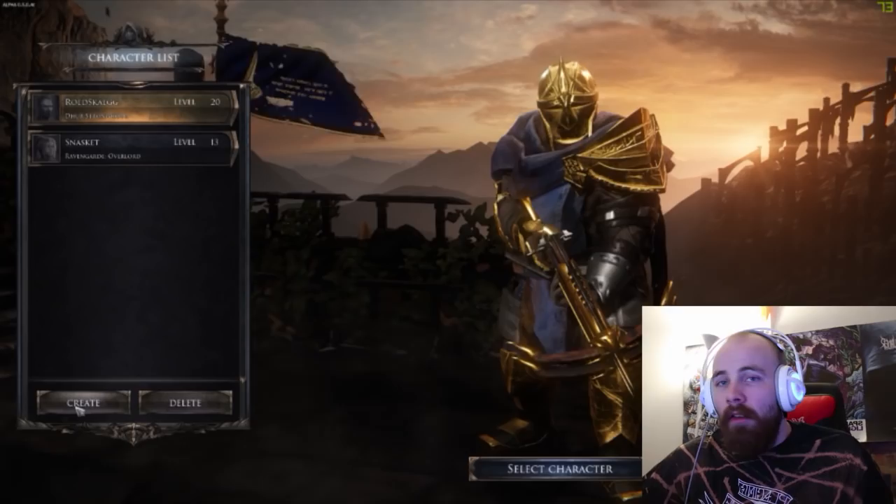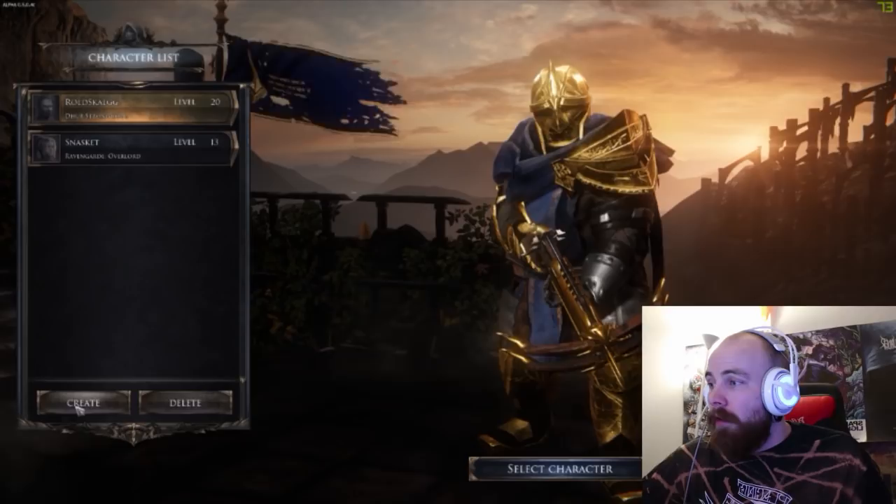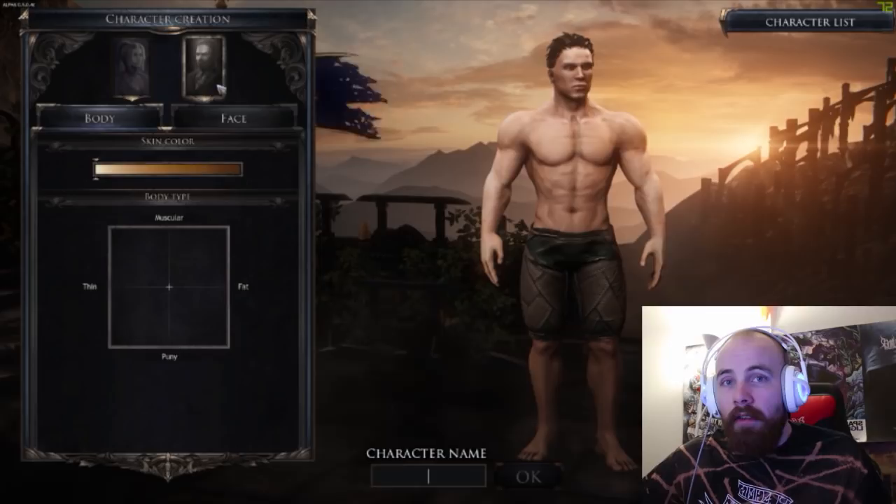I'm going to show you the creation of a new character and explain a little bit more from the start what you do in this game. So we'll go into characters and create a new character. At the moment these are the character selections you have — male or female — and you start by choosing a body type and the skin color of the person.